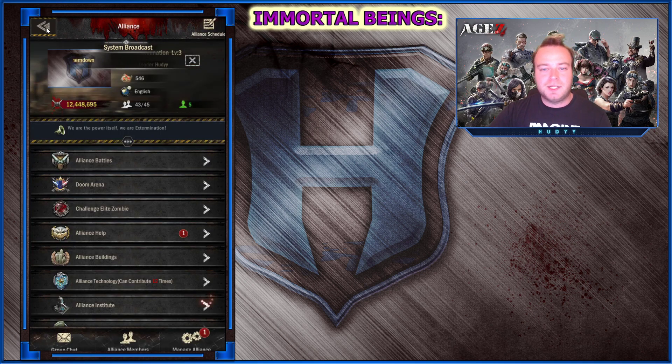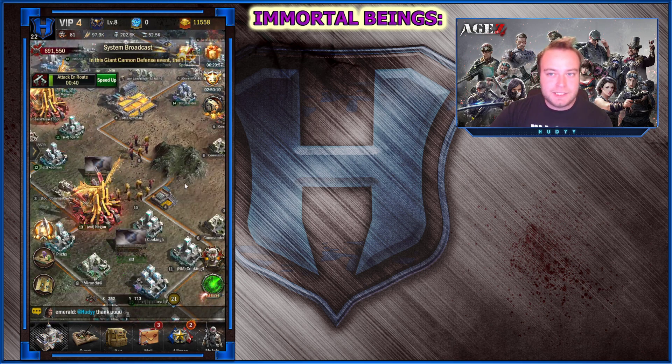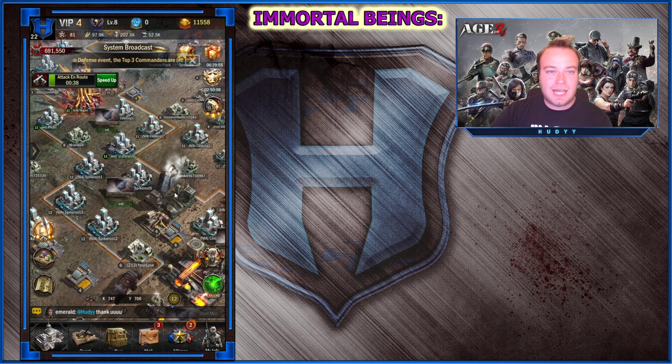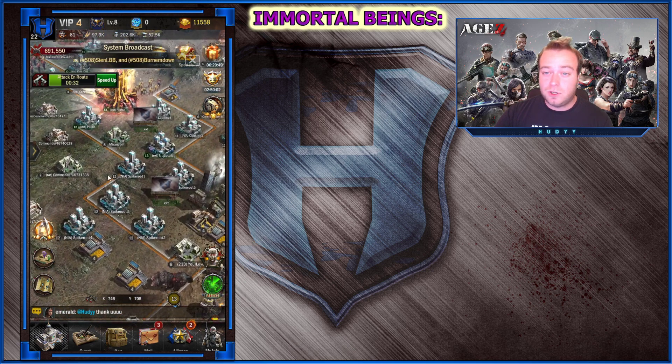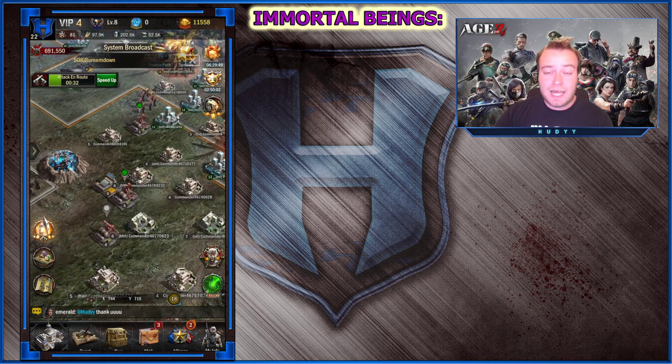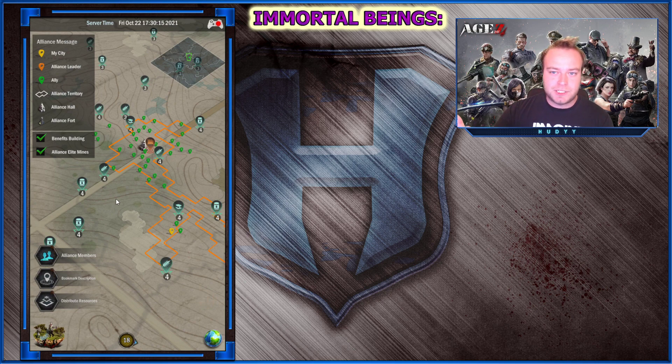Let's say you decide to play in a new nation and you want to create an alliance. What you need is friends, a few bucks, and a vision. When you make it to the new nation, create an alliance and invite all of your friends. After that you will have a 4-hour window before you can start contributing to the alliance technology.